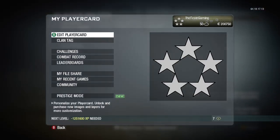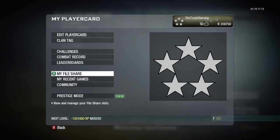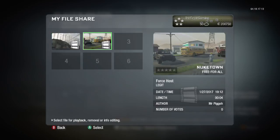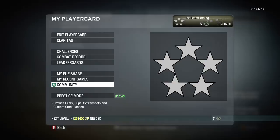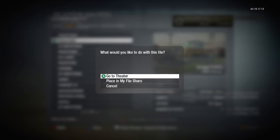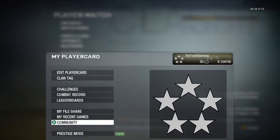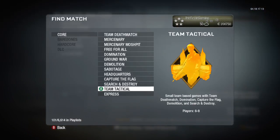Basically what I did: go to player card, then go to the community, and you have to go to clips. Once you're on clips, you have to find these files — you have to find XP infection and force host. Once you find these two on the community, press on force host and then press go to theater. Once you're in theater, start the theater up — it's gonna play a five-second theater video where green letters will pop up at the end. Exit out of theater mode after the five-second clip ends. Then come all the way back and press find match, press core, then press team tactical. Once you're in team tactical, it has to be domination.